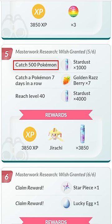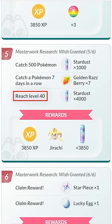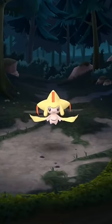Finally, page five is catch 500 Pokémon, catch Pokémon seven days in a row, and reach level 40. That will get you a Shiny Jirachi, and you will get a couple extra items on page six. This will take you at least around two months to complete, but it is what it is.